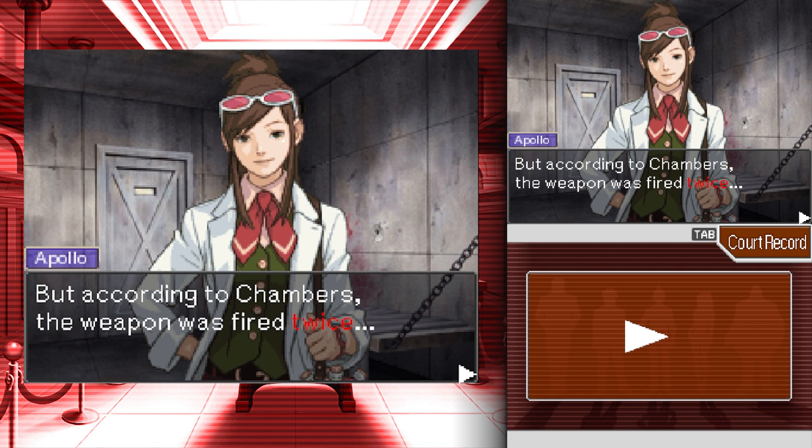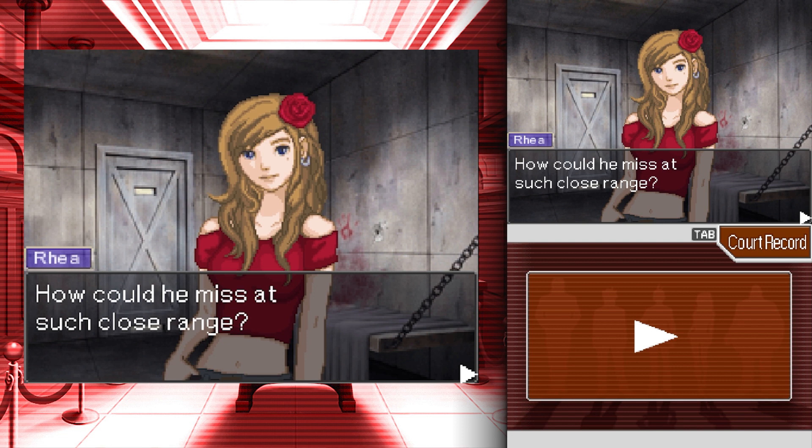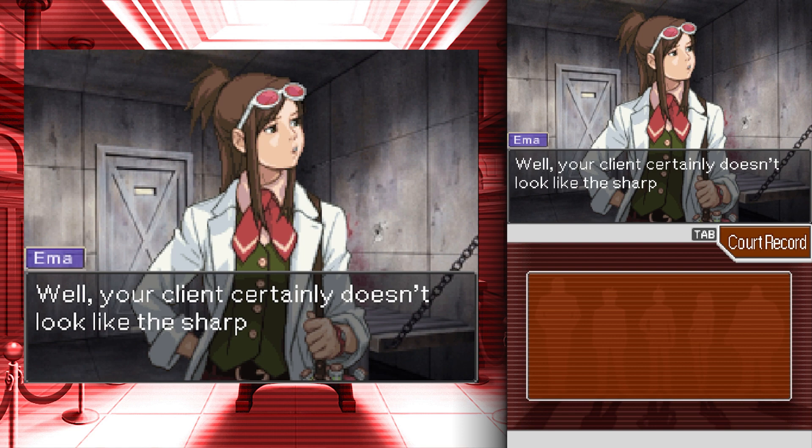According to Chambers, the weapon was fired twice. Absolutely — one bullet missed, the other is still in Erlenmeyer's body. How can you miss at such close range? Thinking back on it now, especially with the cell bars — if they were standing inside the cell itself, they'd have keys to unlock the door.